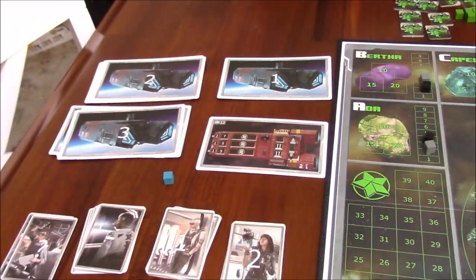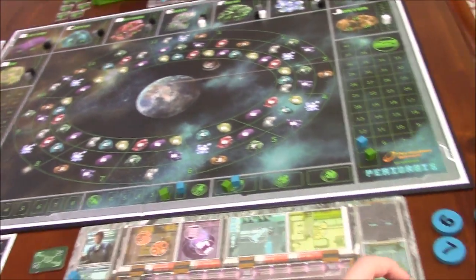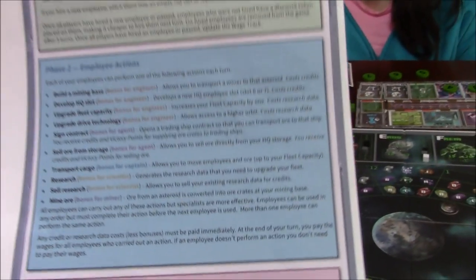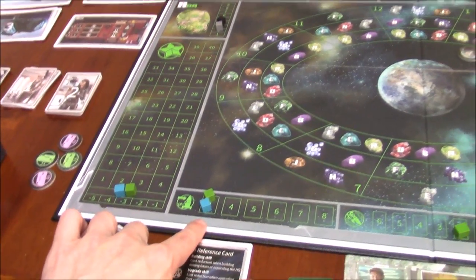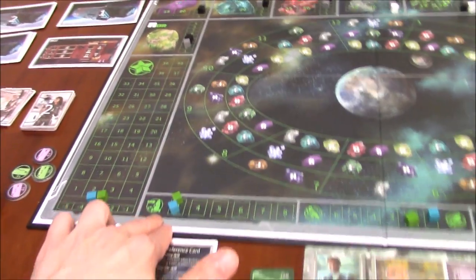However, instead of trading with a ship, any cubes in your storage can be sold for a blanket one victory point and some credits — around 8 or 10 money — I'd have to look it up. Transport cargo allows you to move employees and ore up to your fleet capacity. Based on my understanding, our fleet capacity is 3.